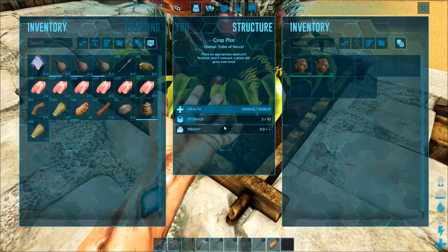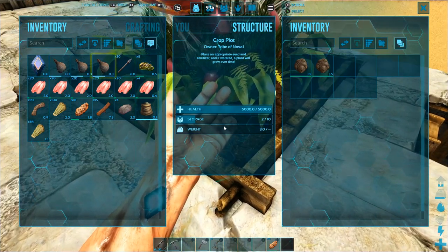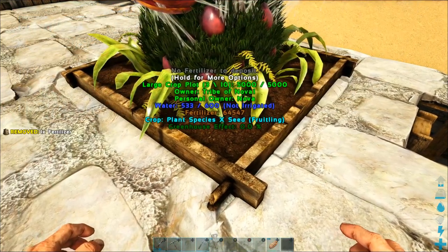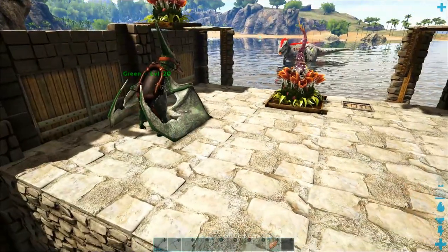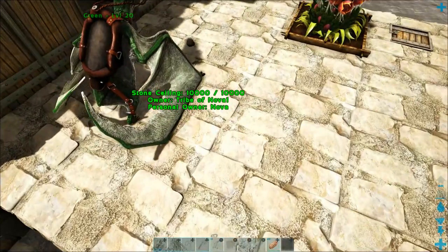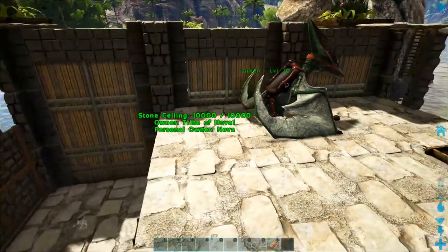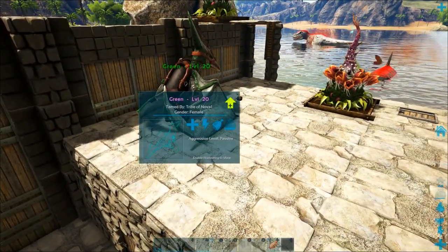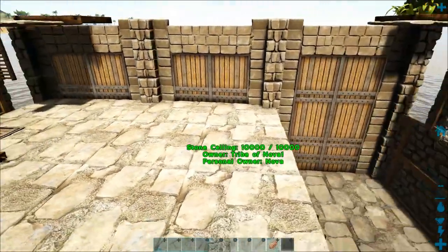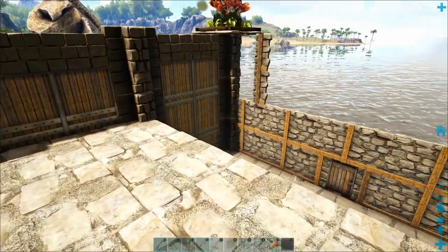We're going to need a lot of it. On the last episode we took down an alpha Tyrannosaur and an alpha shark at the same time — it was a very epic and long battle — but at the end we actually lost two of our turrets that we worked so hard to grow because they ran out of ammunition. When a turret runs out of ammo it immediately breaks, so we want to make sure we have a very good supply of fertilizer to keep us from ever running out of those turrets again.